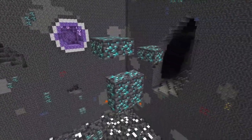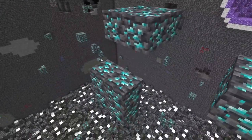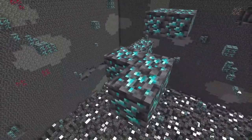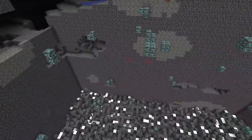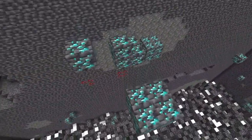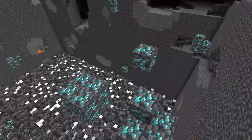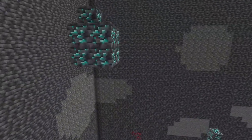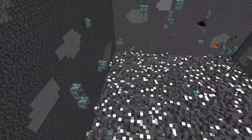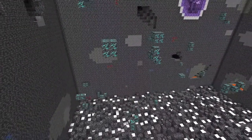It's worth saying beforehand that some of these changes to ore distribution have definitely affected how close diamonds spawn together. Here we've got three different lumps of diamond ore all very close together, and it's not an anomaly — if we come over here it's all very close together with this new version of the game. So in theory, if you're at the right level you should be able to find a lot more a lot faster.